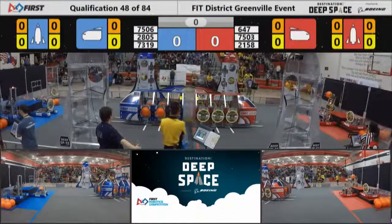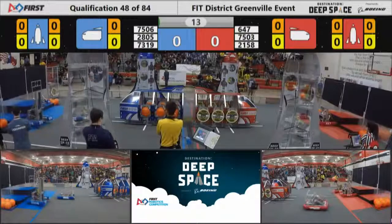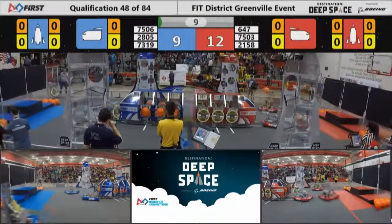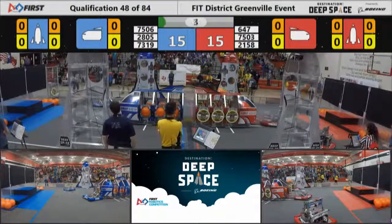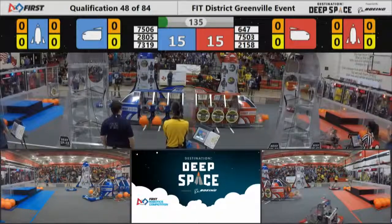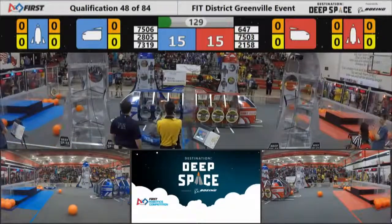All right space explorers, in between the lines, in three two one go! We are underway here, match number 48. Austin Cans heading out with some cargo in their possession, going to try and score it on the front side of the red alliance's cargo ship. Meanwhile 2805 is trying to get that hatch panel stuck on the side of the blue alliance's cargo ship. Curtains go up, drivers can now see their robots — it's a 15-15 tie.